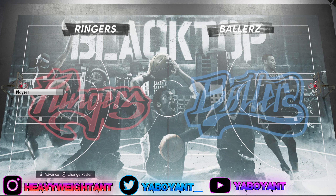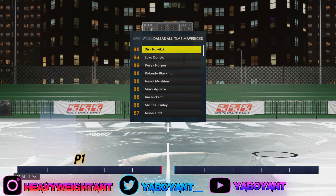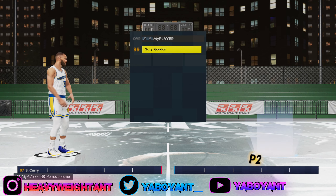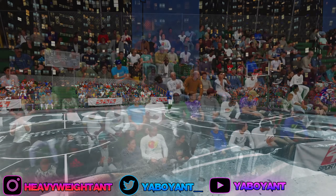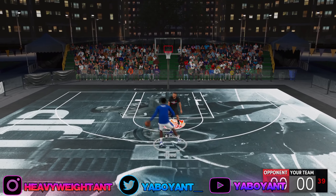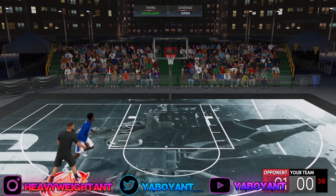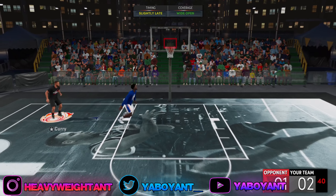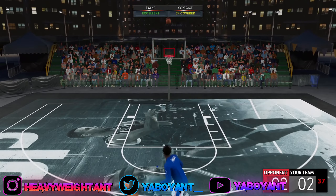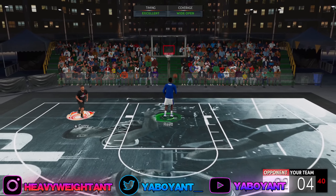Alright, so the first thing you want to do is copy all of my stats as soon as you start up the game. As soon as you start up 2K, go to your CPU settings — I'll show you how to do it in the video. Go ahead and copy all of my stats, make sure they're custom. I did mess up on the stats and had to reset them, so copy it exactly how it is. By the way, this works on current gen and next gen.